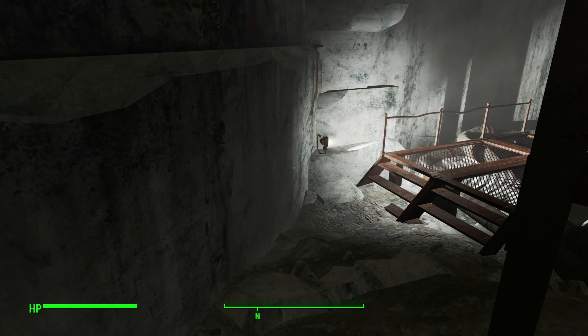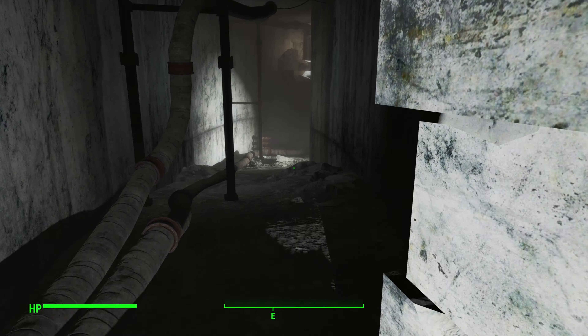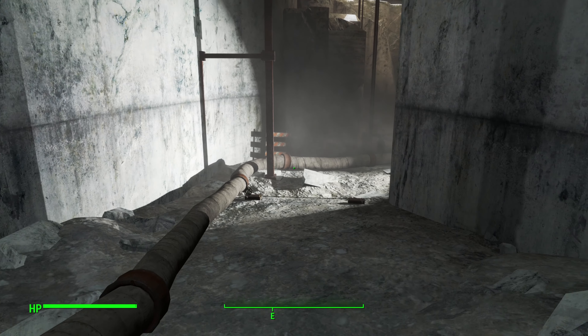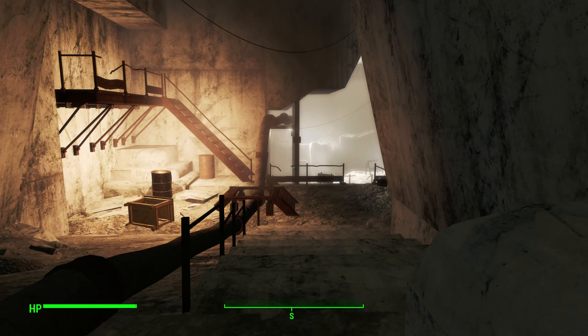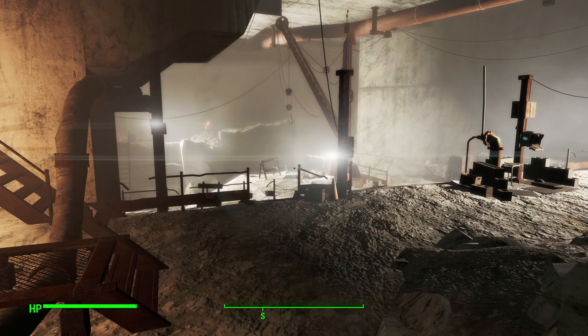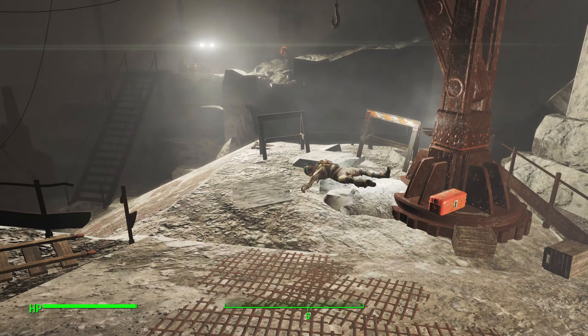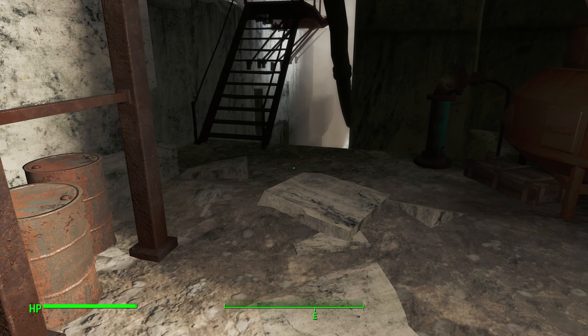Once inside, just follow this path. For the most part, this is a very linear path up until a certain point, which I'll let you know when we get there. Avoid the trap over here by hugging the wall on the right. This whole area is heavily populated with raiders and tourists, and once you get further down it will also be populated with ghouls.